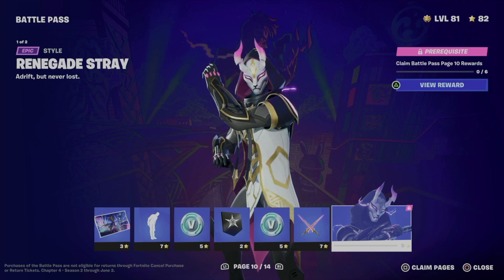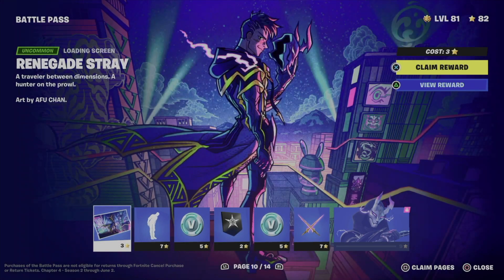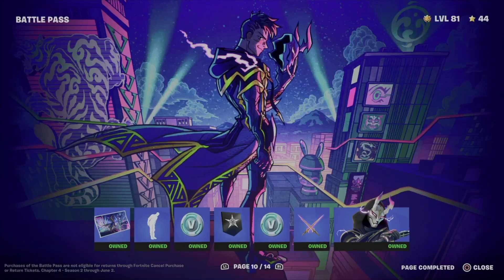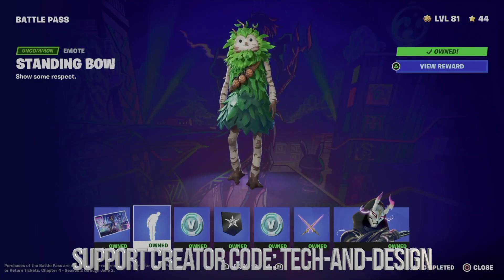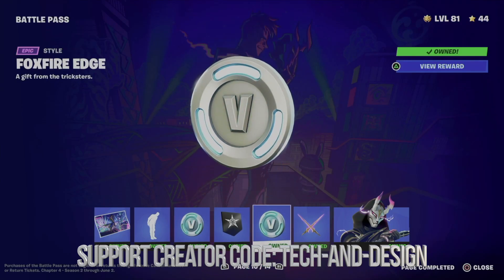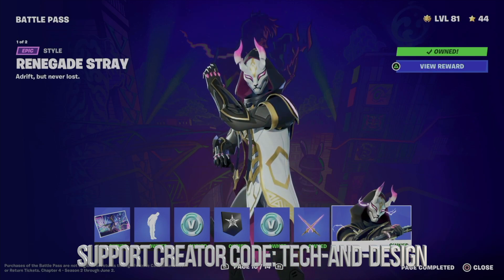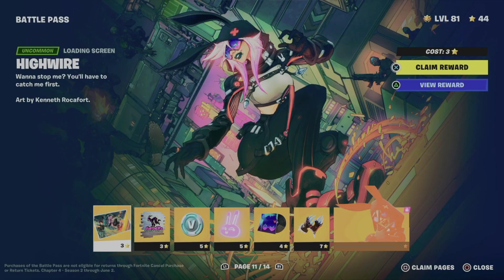For page 10, same deal — in order to unlock the style, you need to claim everything else first. These are your base rewards. Hit square to claim everything. We get a loading screen, an emote, some XP, an icon, more XP, and a style for the skin.